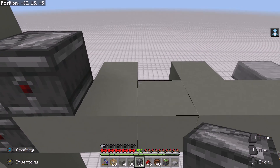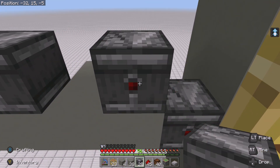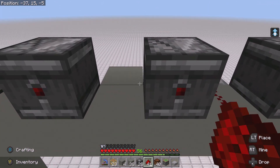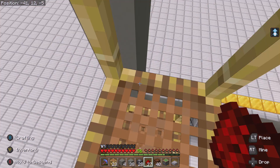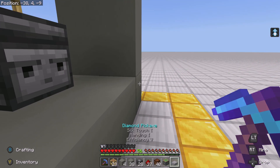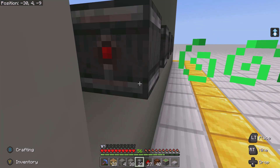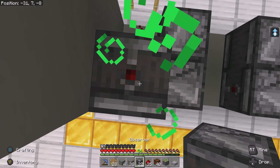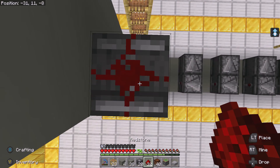Go ahead and place an observer on every other block like so. Go ahead and place an observer facing this way along the bottom. Place two redstone dust here, then jump up and put down an observer, followed by redstone dust and an observer. Do this all the way up to the top.